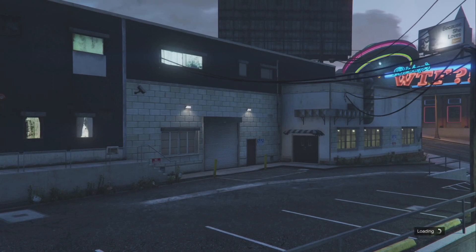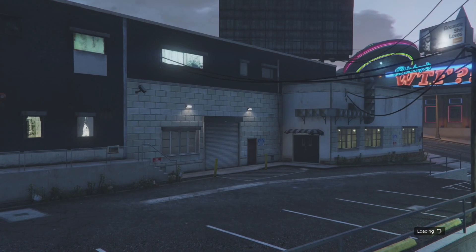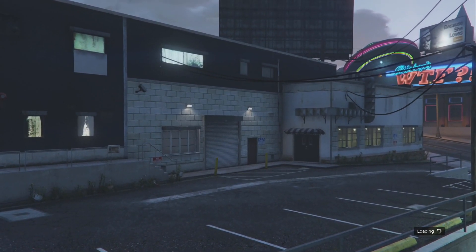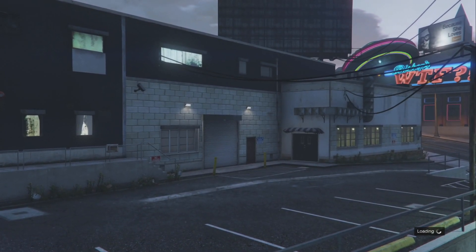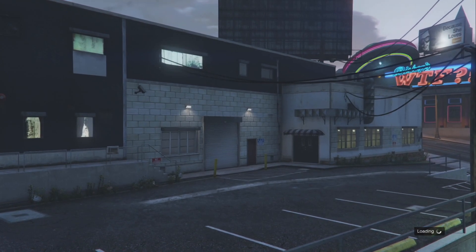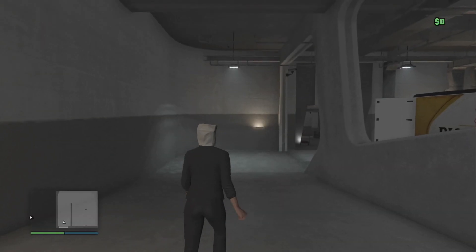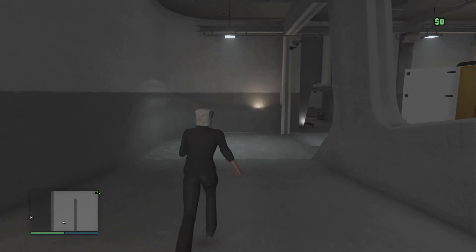For other cars like your Deluxo or Oppressor Mk2, you can only do it once — you can sell the original for around 2 million, but everything else from that will sell for only $200,000 to $300,000. If you can't sell it, you're not following the rules. So once you get in here, we're going to go over to the bar — just like the arena glitch, but now in the nightclub.